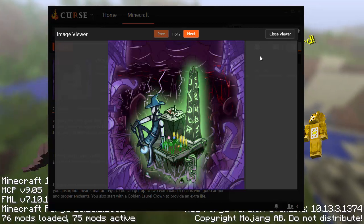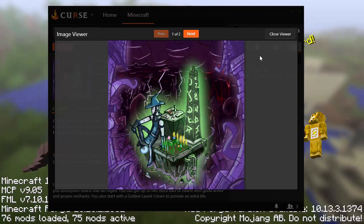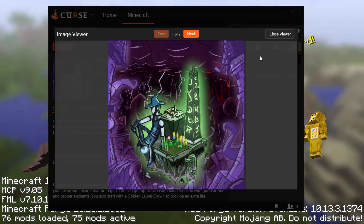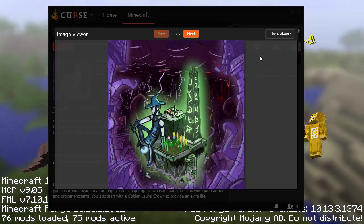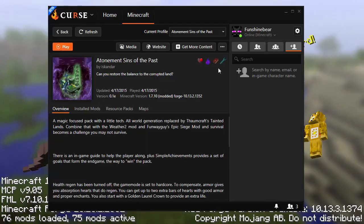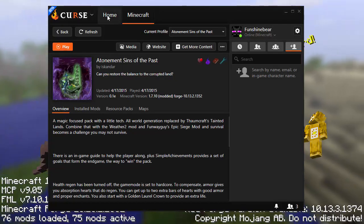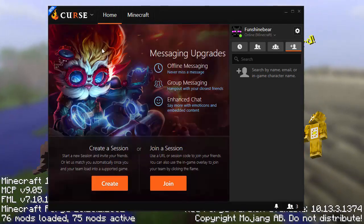It doesn't use HQM, but it does have kind of a questing theme where the objective is to cure the world of taint from Thaumcraft, and it's got a lot of integration with Thaumcraft, with Witchery, and some other things. So if you go to curse.com, or just search Curse Voice on Google, you'll get the Curse Voice client.